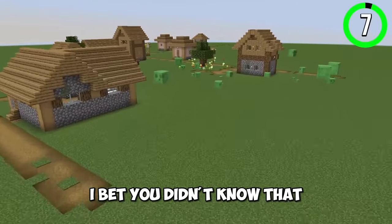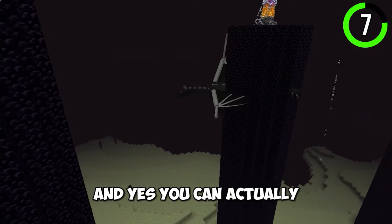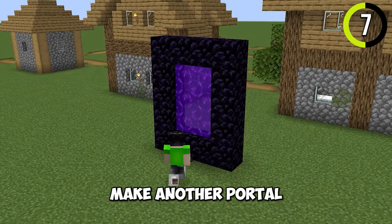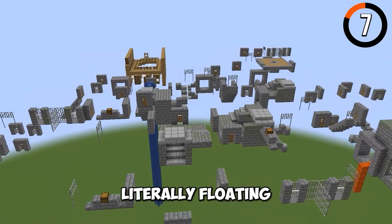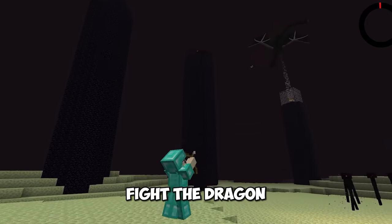I bet you didn't know that the superflat world in Minecraft could be beaten. You can actually kill the Ender Dragon in this game mode. All you need to do is get gear from a village, take lava in your bucket, make a nether portal and obtain blaze powder, kill some Endermen and make the Eyes of Ender. After that, you can find a stronghold literally floating in the sky. Gear up and fight the dragon.